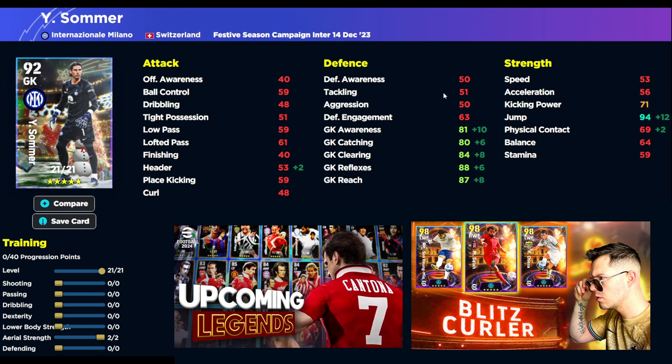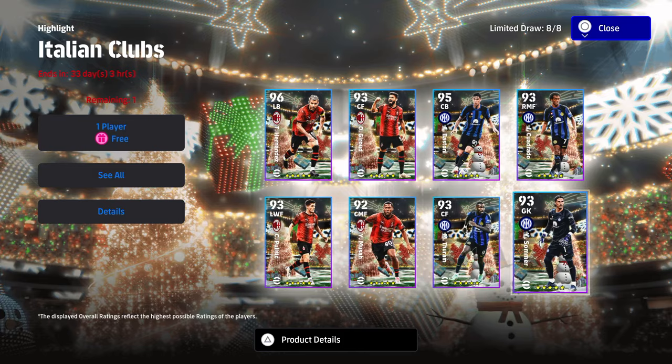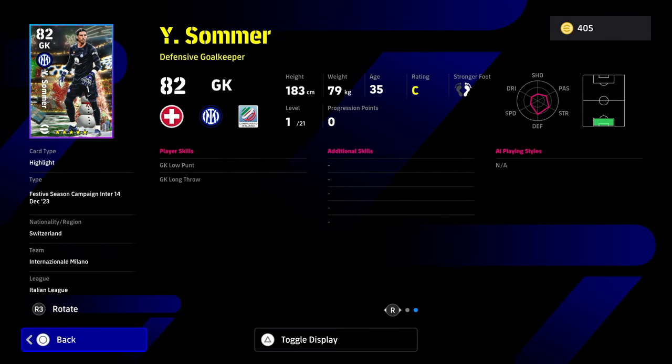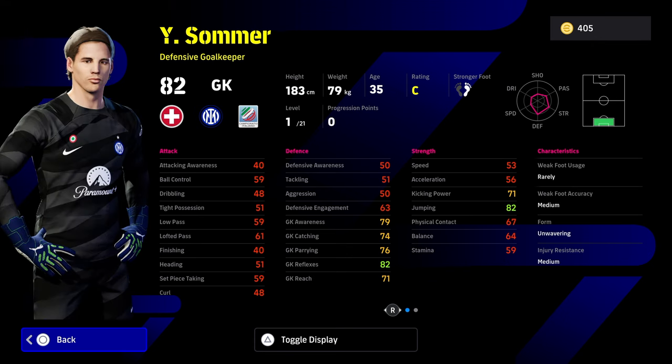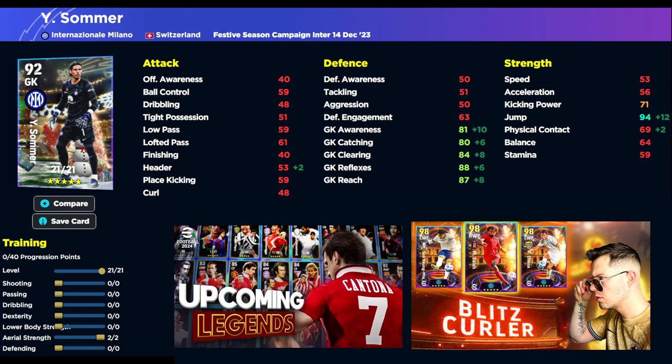Also taking a look at Sommer, the goalkeeper. Usually Sommer is a good goalkeeper, but this is a weak card — he's only got 21 levels on it. When you look at the player skills, low punt and long throw are nice, but Sommer is quite short for a goalkeeper so you need his jumping maxed out. The 21 levels only allow him to reach 94 jump, and with the plus 2 that's where he lands. Reflex is going to be at 90, but the rest of his stats are a bit lacking.